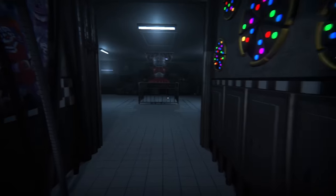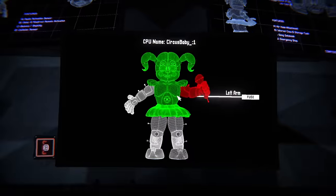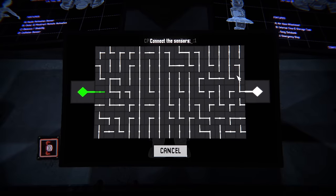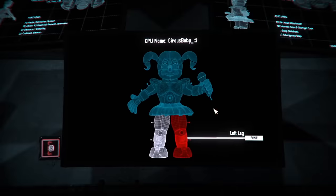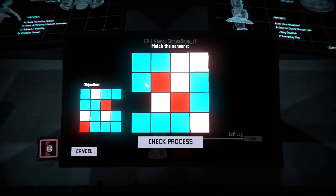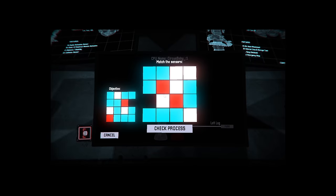After watching Springtrap die, we entered the Funtimes level. Funtimes is probably one of my favourite levels for its unique concept of having to build Circus Baby while dealing with all the threats. I want to take this opportunity to talk about one issue this game seriously has that I have never seen anyone talk about — and just to let you know, this really had nothing to do with the challenge at all, but it is actually a massive issue.